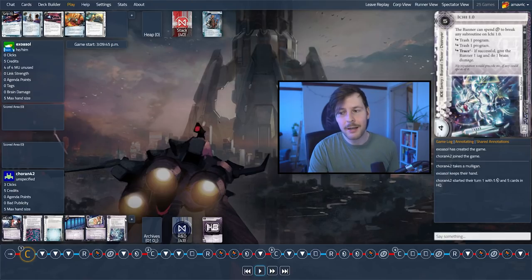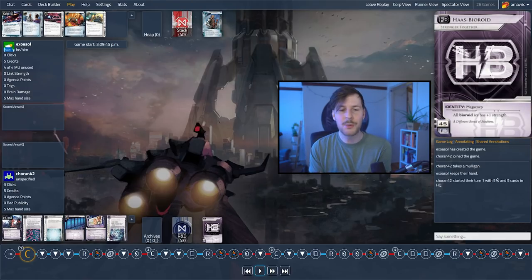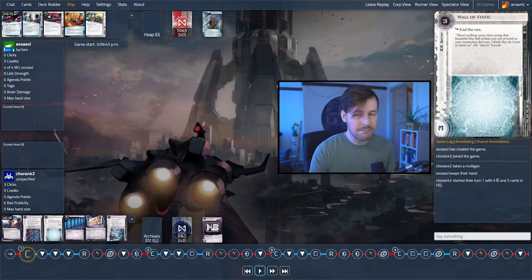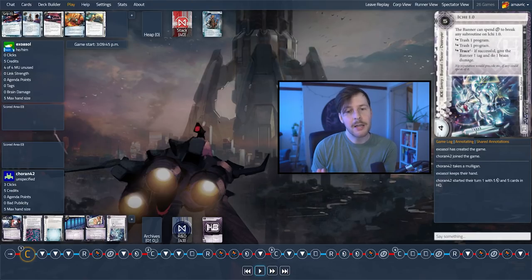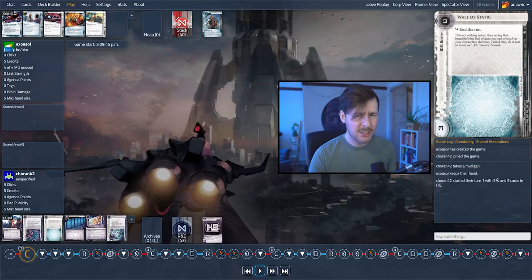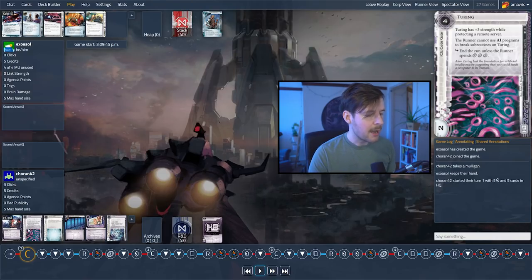One of the things we talked about playing against criminal is making sure HQ is difficult to get into. We have a couple of ice — we have Turing, which is a pretty good ice specifically on a remote server. So it's worth considering putting this on a remote server. We have Wall of Static, which is pretty good too. And we have Ichi 1.0, which is not a good ice in the really early game because it doesn't end the run — trashing programs doesn't matter if the runner doesn't have any programs, and Trace 1 isn't a very big trace. We definitely want to stop the criminal from getting into HQ, so we want to put something there — the best choice is Wall of Static because it actually ends the run. You generally put Turing on the remote server.